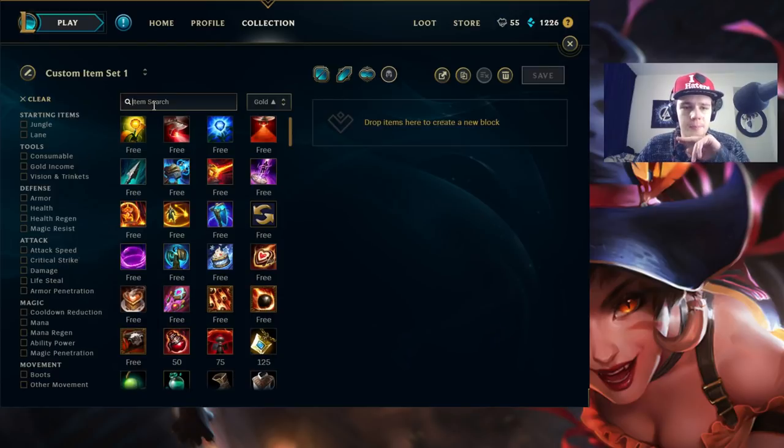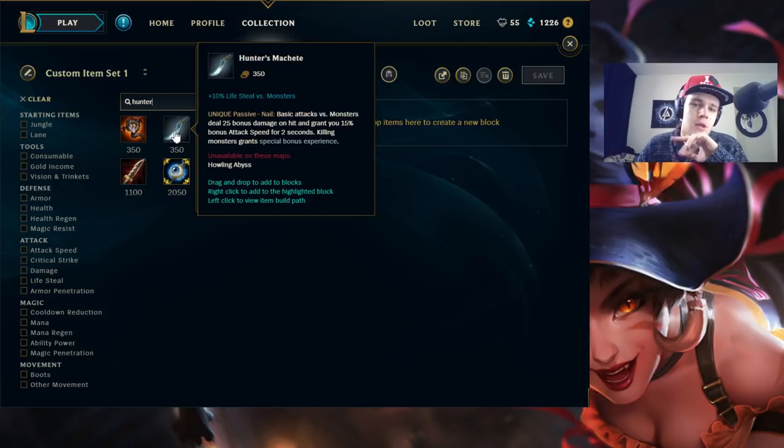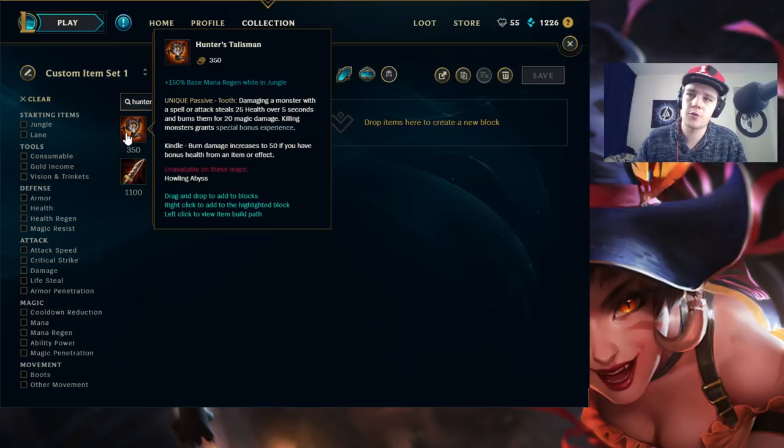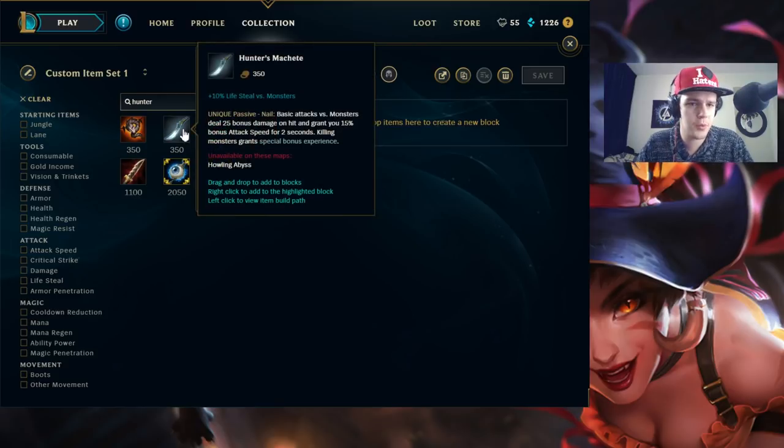Now moving on to the item build. You have two starts on Nidalee: Hunter's Talisman or Hunter's Machete. Hunter's Machete is usually better if you want a quick clear — like blue, gromp, red buff — and then gank top or something, because you do a lot of auto attacks to the camps early on. Early Nidalee's Cougar form doesn't really one-shot camps that well and you just need to auto attack them more. But Hunter's Talisman works too because your Cougar form will pounce on them repeatedly. Either one can get you through a full clear pretty easily.